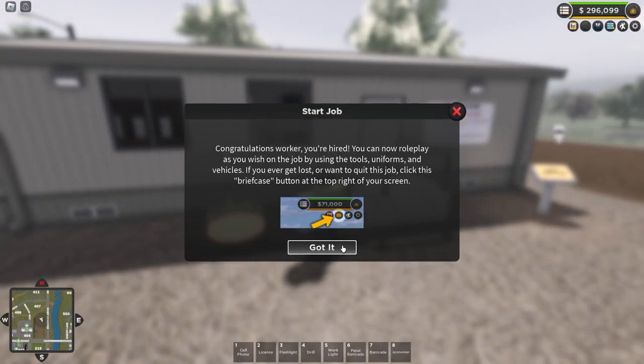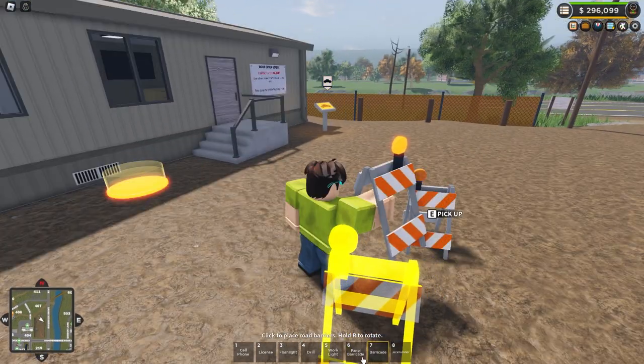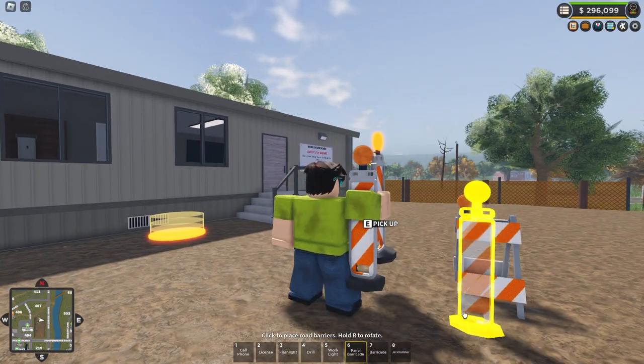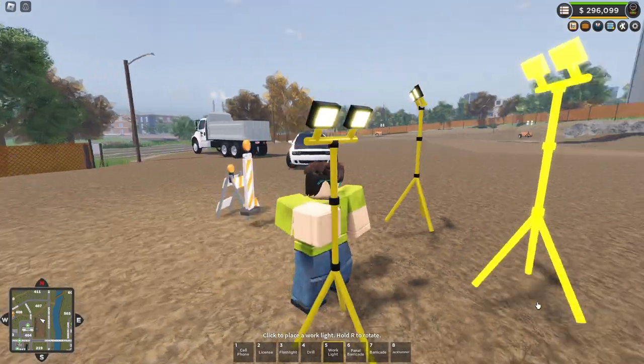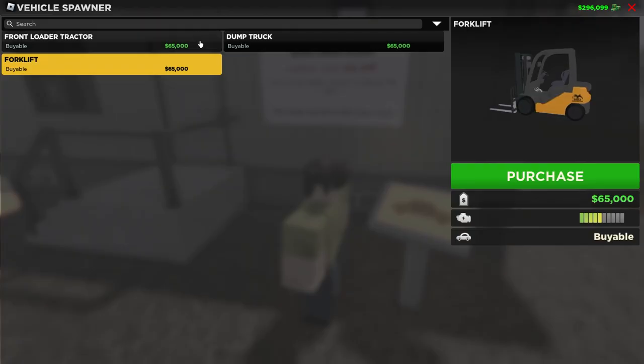First I'm going to review the tools. There's a barricade — that's cool, it has a flashing light which is pretty nice. Then there's a panel barricade which is like a taller one. Then a jackhammer — awesome. We also have a work light, which is just a normal light.